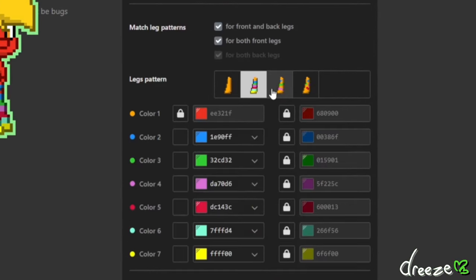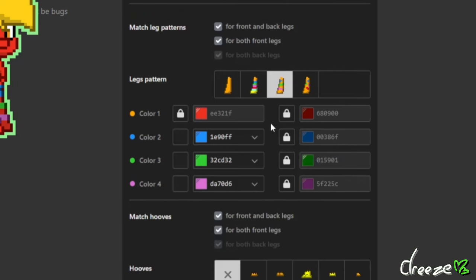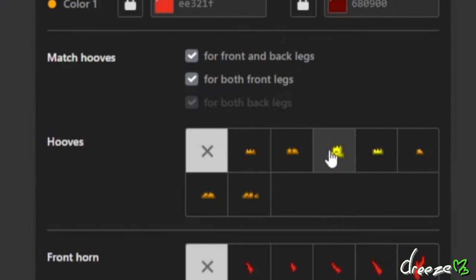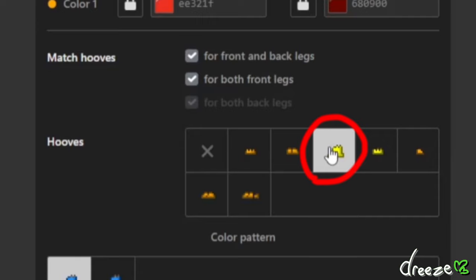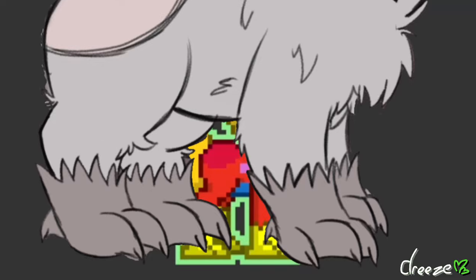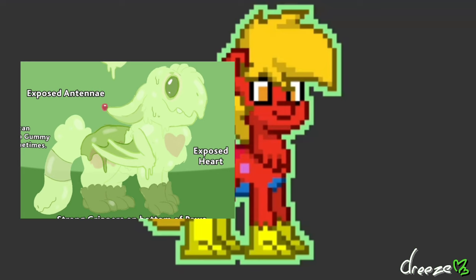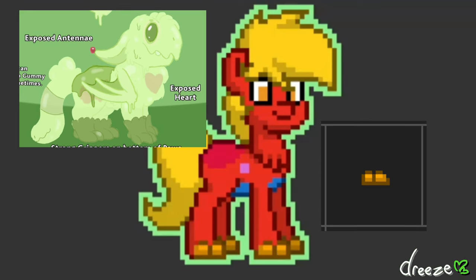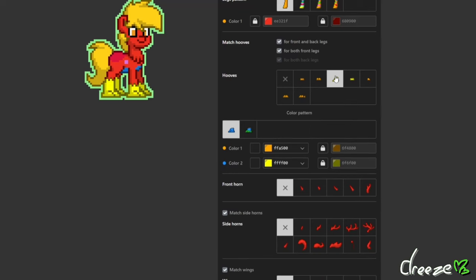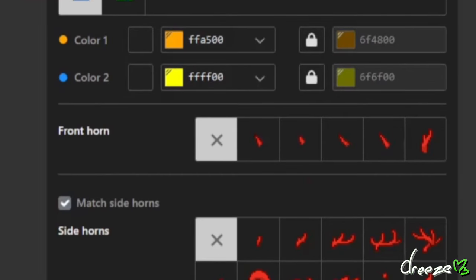Any leg pattern is perfectly okay — pick whatever you'd like for the Montcher to have. For tutorial's sake, I'm gonna keep the first option. For both the front and back feet, the most common option is the furred hooves option, the ones that look like a Griffin's front feet. These represent the Montcher's paws. But if you choose to have a Montcher that represents more of a gummy Montcher, you can pick the second option. You can customize and switch these out however you'd like. Save the front horn options for later, as we'll be using these for the mouth when it's finished.